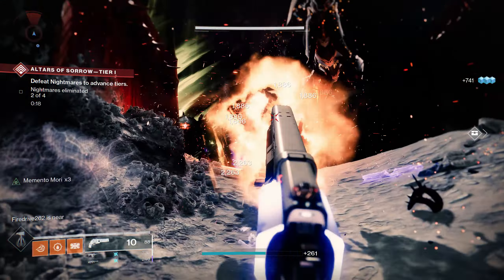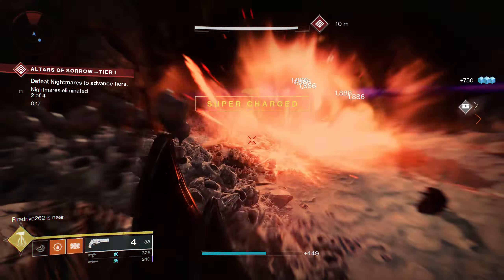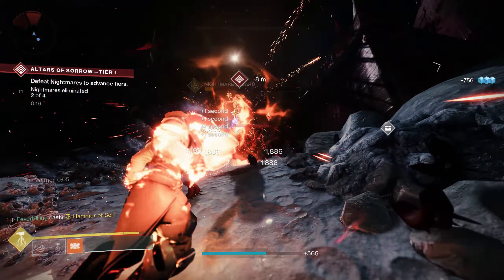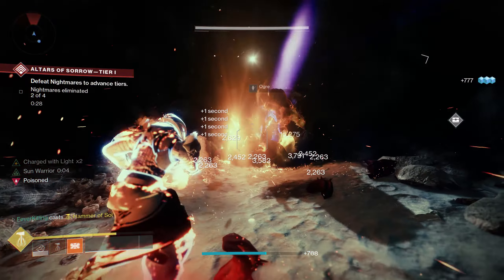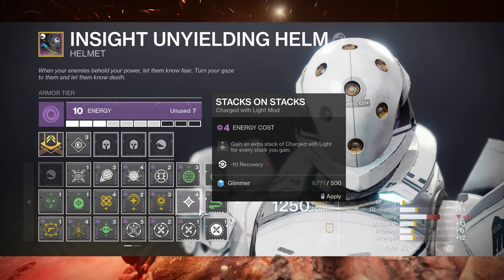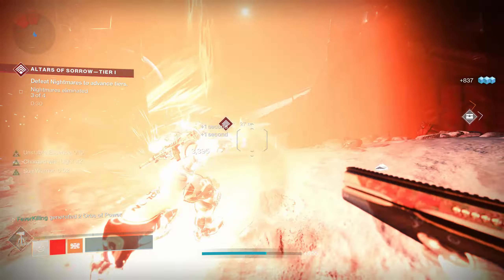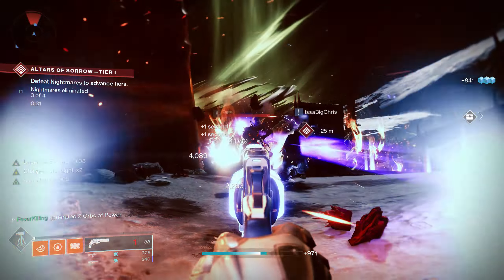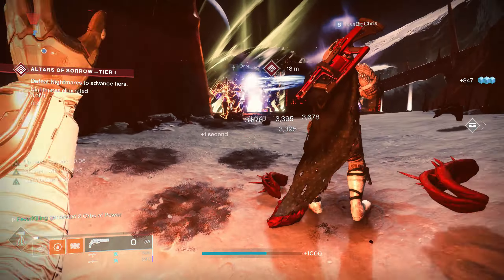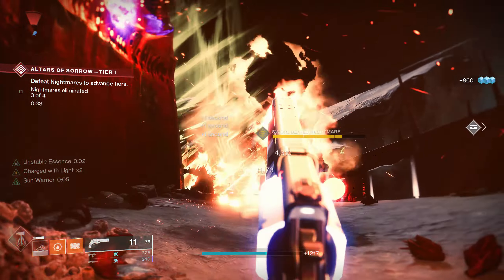At this point, between the Solar Splash damage weapon you chose, the grenades, and the Warmind Cells you keep creating, you're now a walking, never talking, carpet bomb of death. The only thing you have left to do is equip Stacks on Stacks so you gain an additional stack of Charge with Light for every stack you earn, and decide which consumed Charge with Light mod you want to use. I went with Energy Converter because I was throwing a bunch of grenades anyway to cause Warmind Cells to spawn.